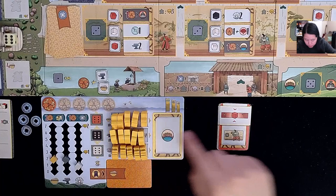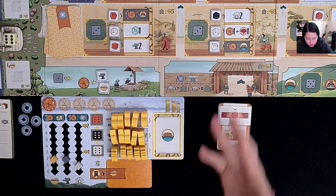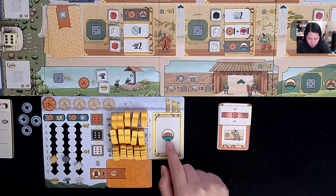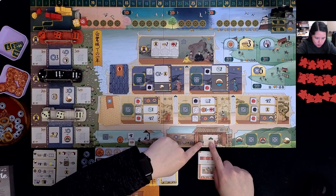You can spend two daimyo for any one resource or one daimyo for a coin. You'll also notice all my little workers here. I'll be able to activate some of the revealed icons on each of these tracks. As I remove workers in different actions, I can gain more by placing dice on my personal domain. After gaining these visible icons, I can also do the action on the action card, which corresponds to a section of the map.